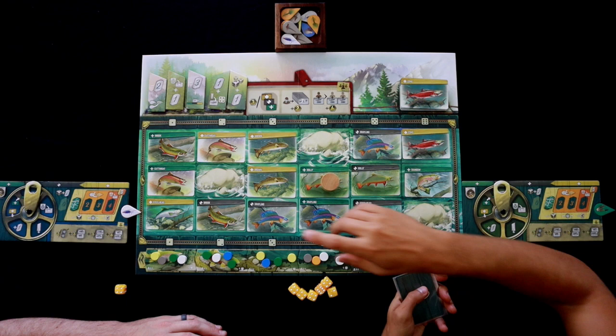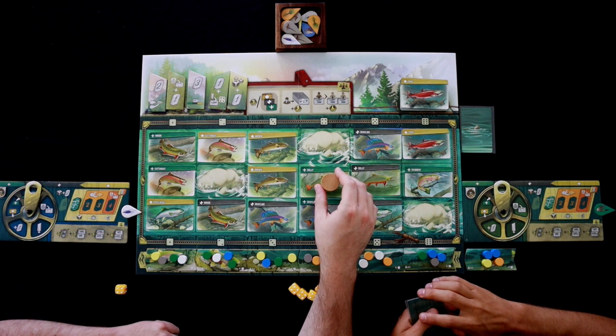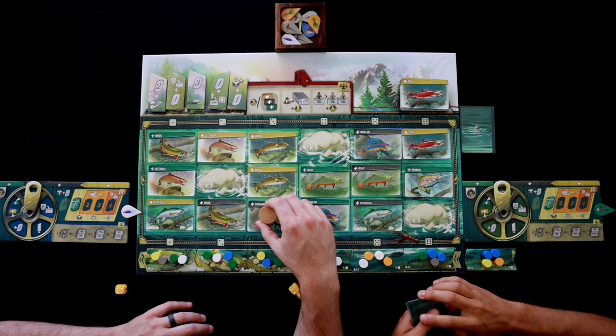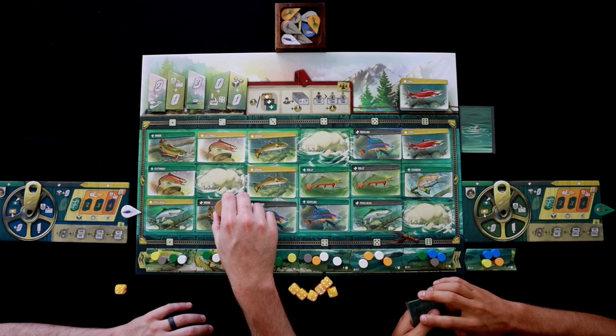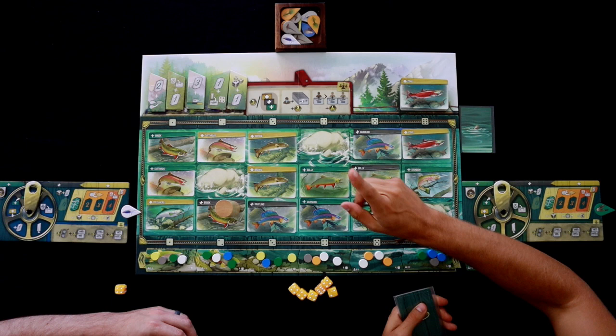His white fly matches the white hatch, so he can go for this. Miss! I missed it, which I assumed I would do. What I'm going to do is let it drift down — you can let it drift down up to two times. It will drift down here, and because I don't have a white fly here, it's going to drift down one more. There's no white hatch down there, but there is here, so I do have two cards that are going to flip. When you drift, anytime you drift, you're actually going to get to draw two instead of one.